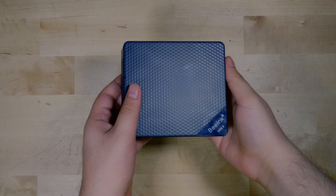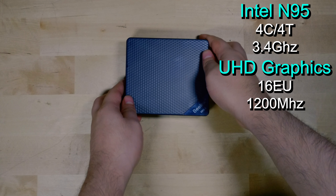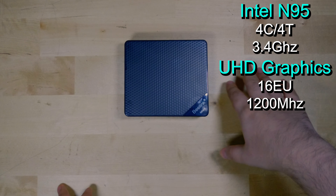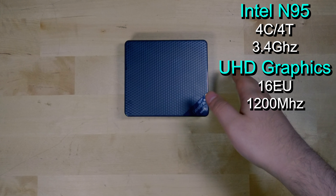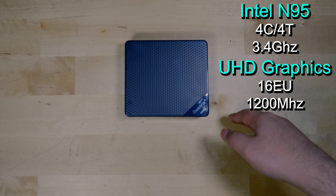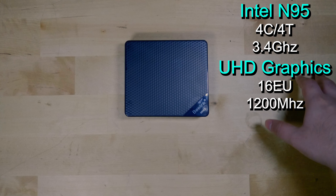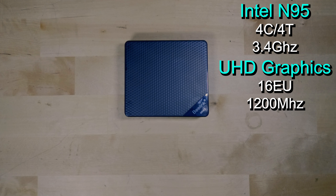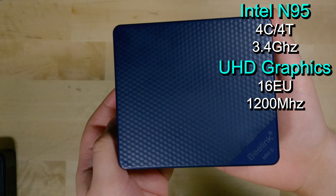Today I'm going to be showing you 10 games that actually run on the Intel N95, tested on this B-Link Mini S12. The Intel N95 is a 4-core 4-thread CPU with a max turbo boost of 3.4 GHz, and the iGPU is the UHD Graphics 16 EU version — 16 execution units with a max clock speed of 1200 MHz. While 4 cores and 4 threads can be pretty limiting in 2023, the biggest limiting factor is actually the GPU. 16 execution units is pretty abysmal compared to what else Intel has to offer, with their fastest iGPU topping out at 96 execution units. So this is an extremely limited iGPU, but we can still do some gaming on here.